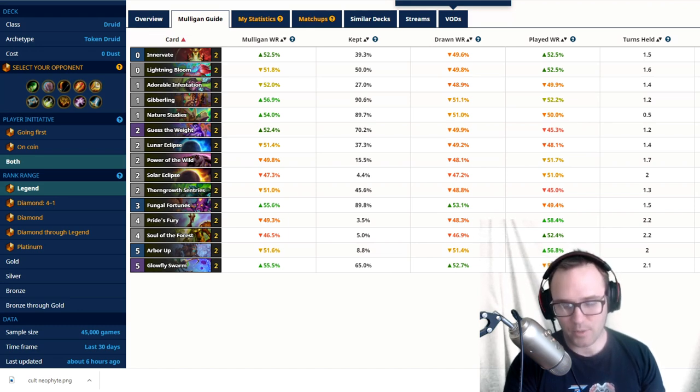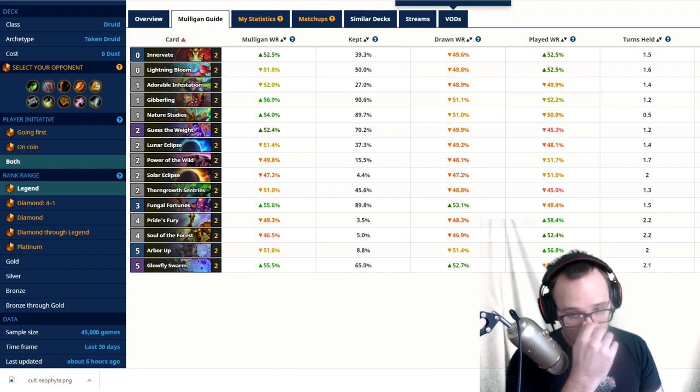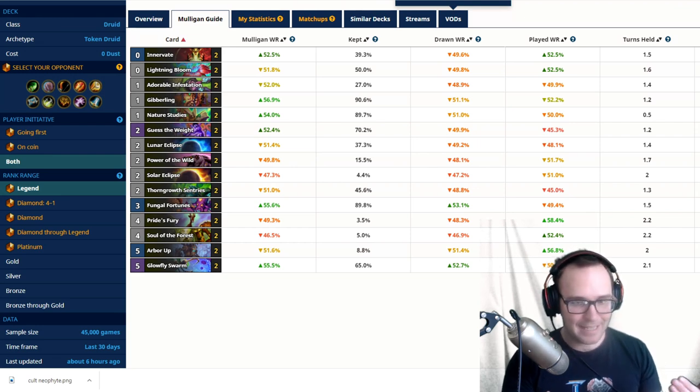Playing Cult Neophyte with Secret Passage in hand is nice — if they don't remove it, you can go Secret Passage, find a Tenwu or Shadow Step, and get another Cult Neophyte. Use your Shadow Steps on Cult Neophyte, use Tenwu, get as many Cult Neophytes as possible. I find getting two Cult Neophytes against Druid isn't as impactful — even one is devastating because they've changed so many spells. Glowfly barely gets buffed, Gibberling barely does anything, so one is often enough unless you're closing out the game.